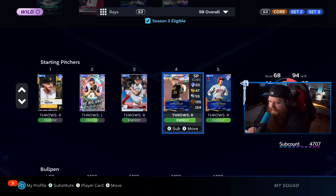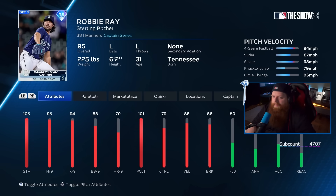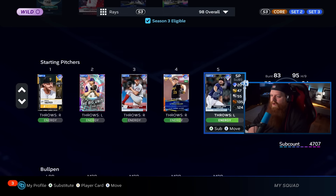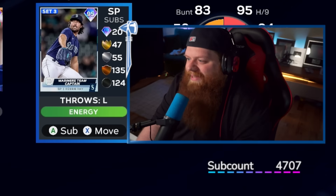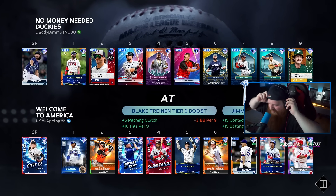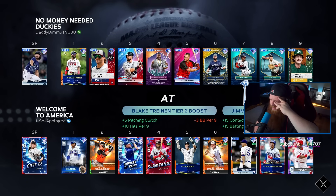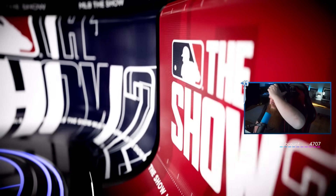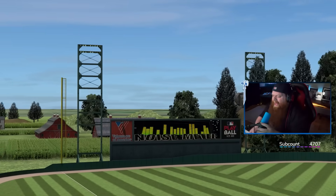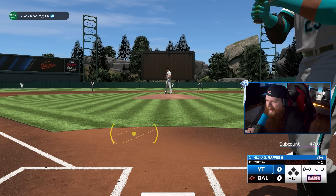I'm tired of finding other pitchers to throw. I don't want to use Otani yet - I just want to do Team Affinity. We're going Robbie Ray. Why? Because I need to do his missions, which I'm pretty sure is nine innings. He's got Garrett Cole on the bump and I have Robbie Ray. Jordan Westberg is not a card you usually see - he has the Jimmy Rollins tier boost, so everybody's a shortstop or shortstop secondary. He also has the Corey Seager captain card.